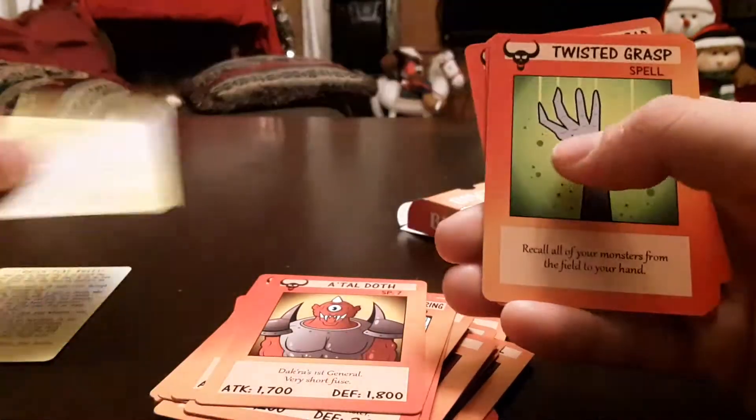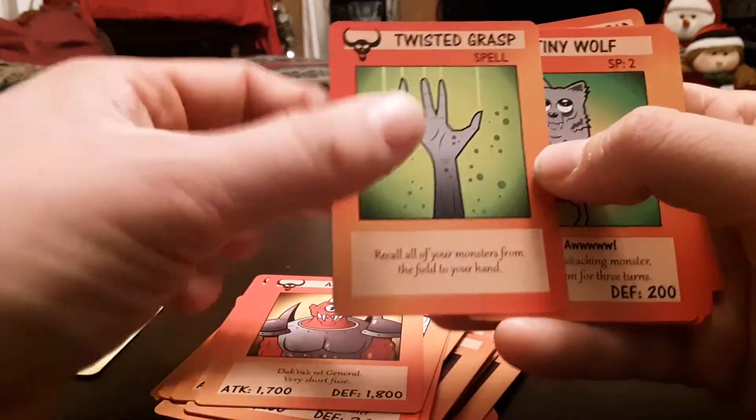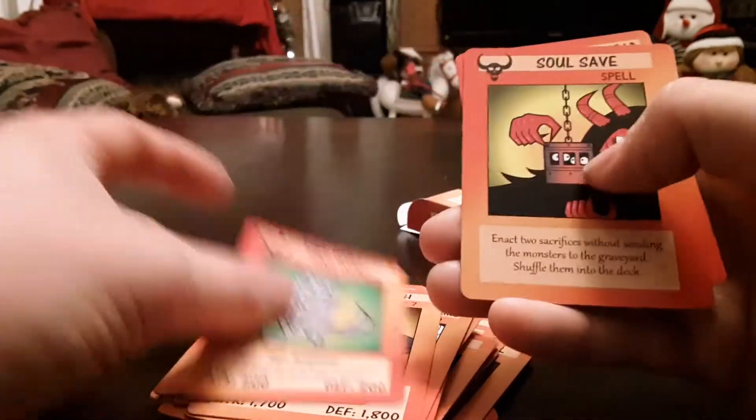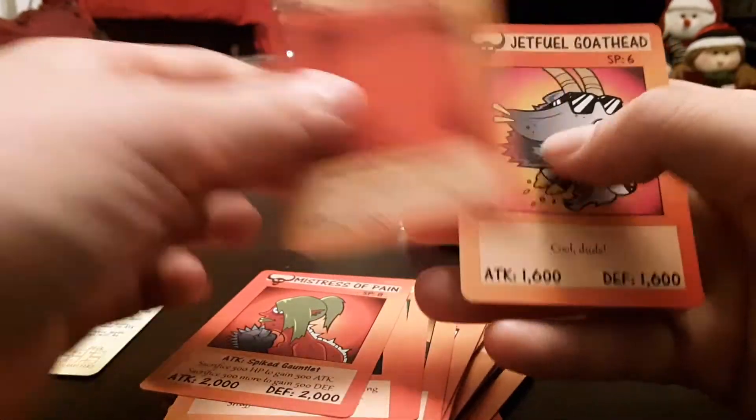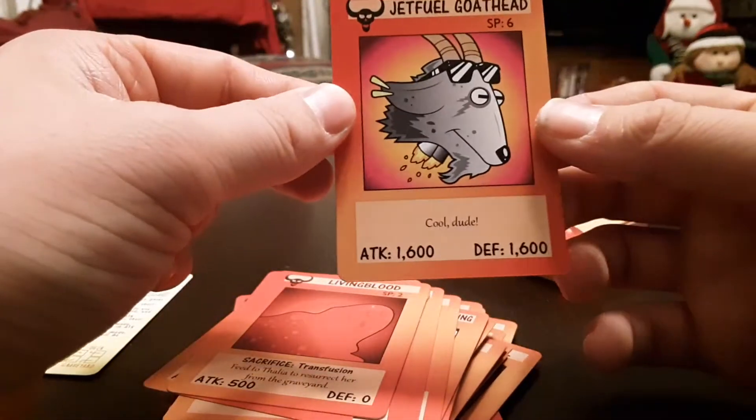Bad Boy, Matal Doth, Matal Doth, and we have the Rule Card, Twisted Grasp, Tiny Wolf, Soul Save, Mistress of Pain, Living Blood, Jet Fuel Goathead.